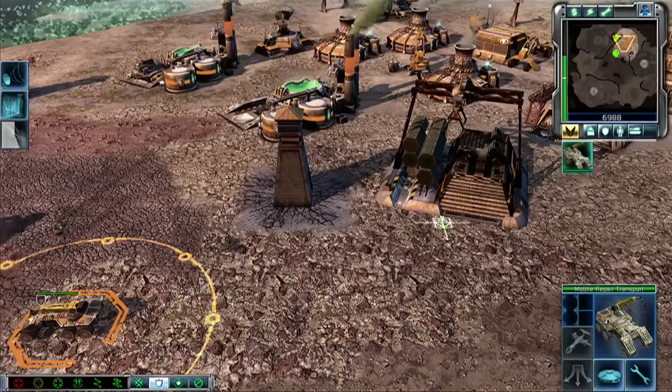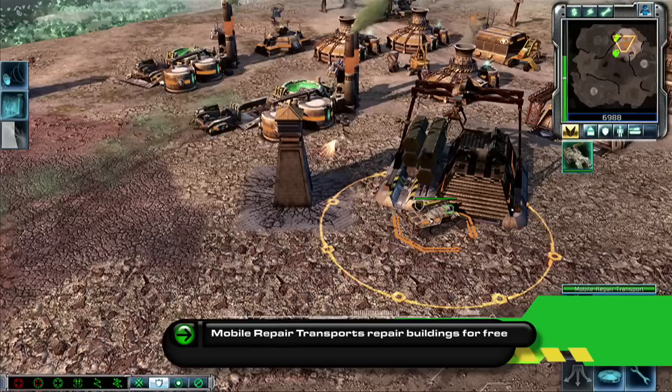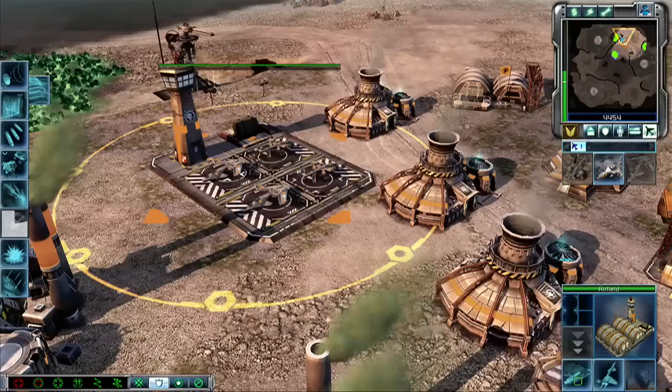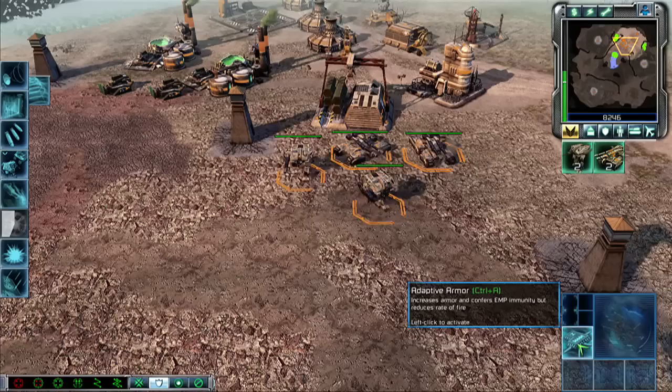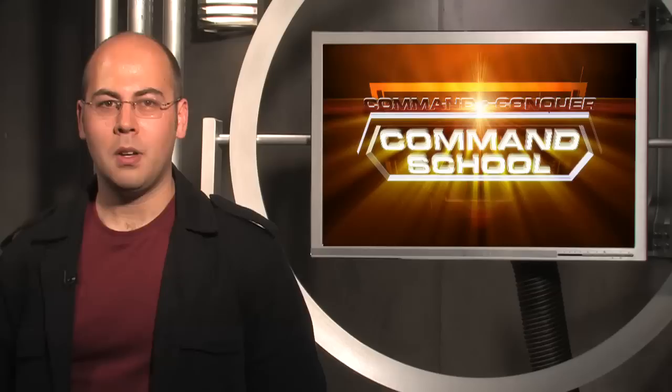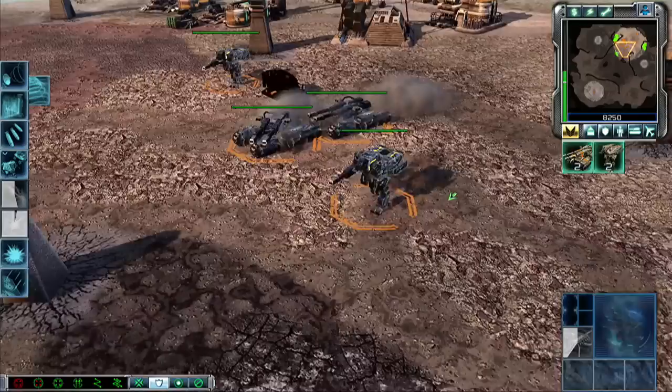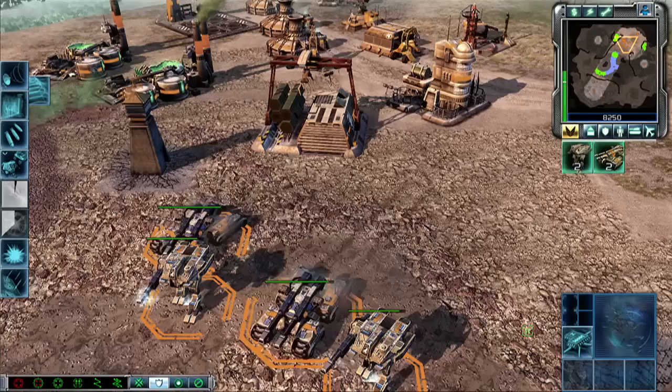Because of the damage taken, you'll want to have them near a mobile repair transport or rig. Speaking of mobile repair transports, did you know they repair damaged buildings for free? Hard points increases an Orca or Firehawk payload by 50%, researched at the airfield. And adaptive armor allows you to manually increase your Mammoth or Titan's armor and make them immune to EMP effects. Remember, you can't choose to activate it after the EMP hits, so when you hear that shockwave artillery or EMP center sound effect, be sure to activate adaptive armor. You may want to have it active all the time — it increases health by 50% but only decreases rate of fire by a third. Unless you're trying to do a lot of fast damage, that's quite a bargain.